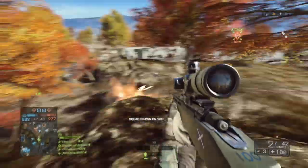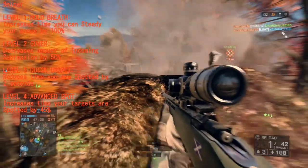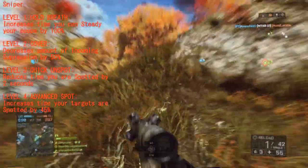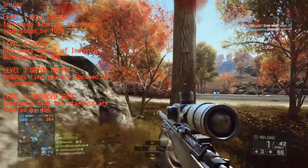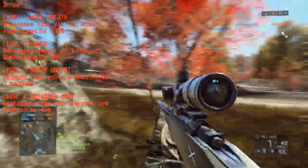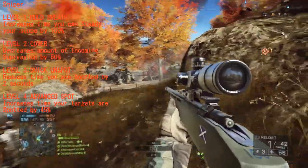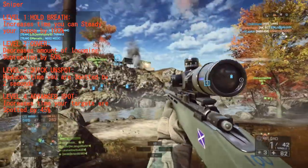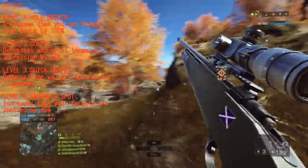In the Sniper category: Level 1 is Hold Breath — increases time you can steady your scope by 100%. Level 2 is Cover — decreases incoming suppression by 50%, which reduces weapon sway. Level 3 is Quick Unspot again. Level 4 is Advanced Spot — increases time your targets are spotted by 45%. The Spec Ups specialization is for aggressive recon players, and the Sniper specialization is for stationary snipers who shoot at long ranges.